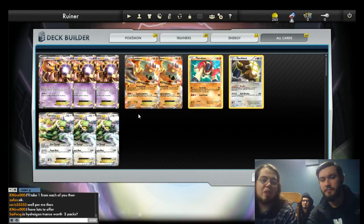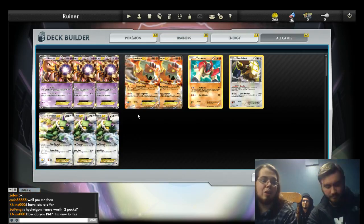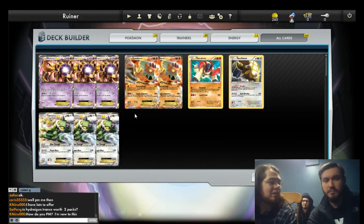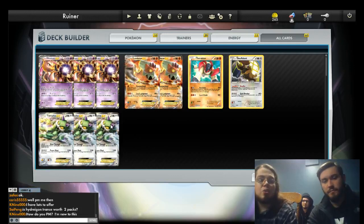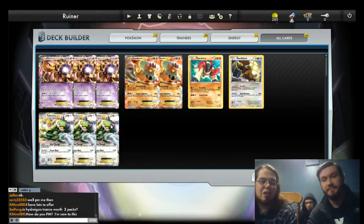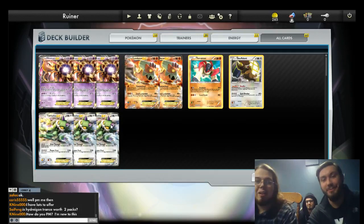Mewtwo, Landorus, and Tornadus are all absolutely fantastic to open with — they can attack on the first turn, do a good amount of damage, and they all have pretty hard-hitting attacks as well. So you can really tweak the numbers. We have another variant built on here afterwards with some of these Pokemon in it. I like that one a little bit more.